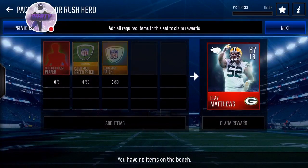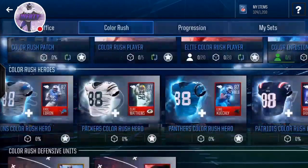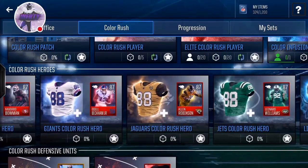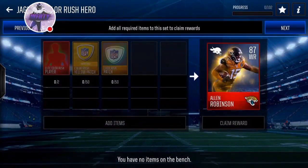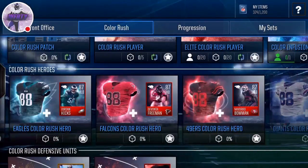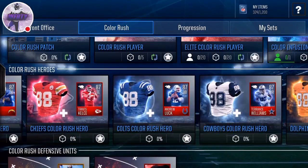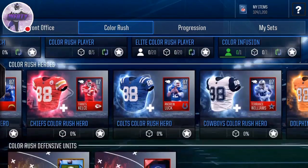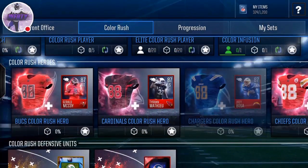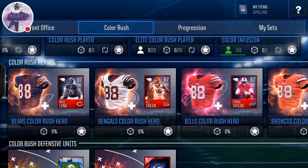So you have to get two elite Color Rush players, 50 green patches, and 20 patches. We got Eric Ebron, Leonard Williams, Alan Robinson, OBJ — 85 speed for Odell, not bad — Navarro Bowman, Devontae Freeman, Jordan Hicks, Jarvis Landry. We might have jerseys too. Andrew Luck, Travis Kelce — 85 speed — Joey Bosa, Tyron Matthew, Gerald McCoy, Joe Thomas, Chris Harris Jr., Tyron Taylor, AJ Green, and Kyle Long.